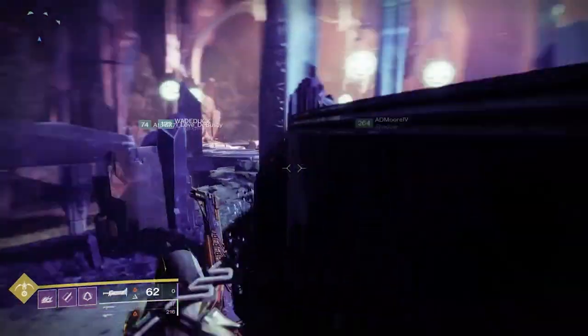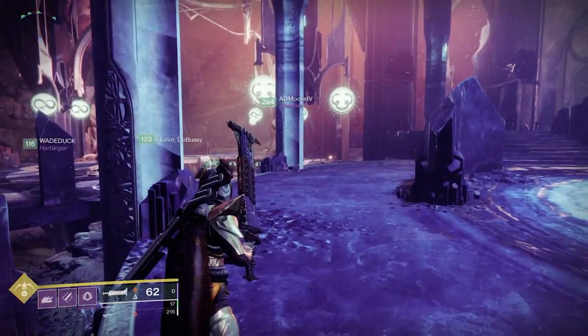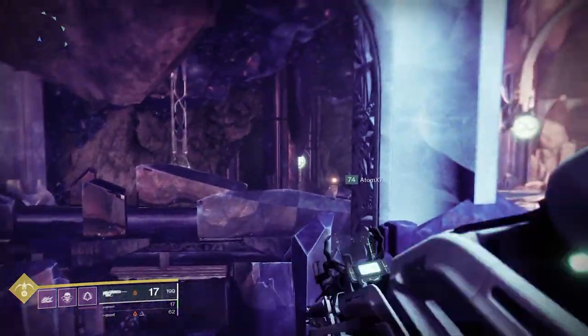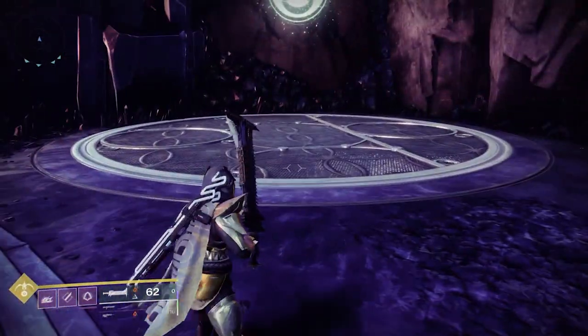You and your buddy are going to look around the room, and there will be two plates that have that symbol — just one symbol. One person is going to go to one area of the room, one person is going to go to the other. Don't get on the plate yet, but everyone's going to do that and get towards their plate.